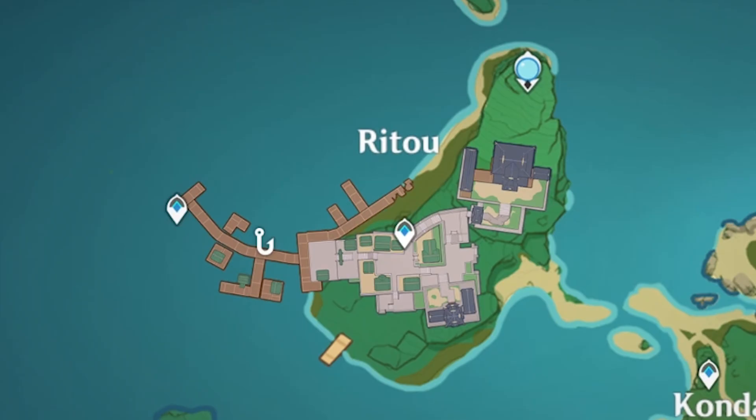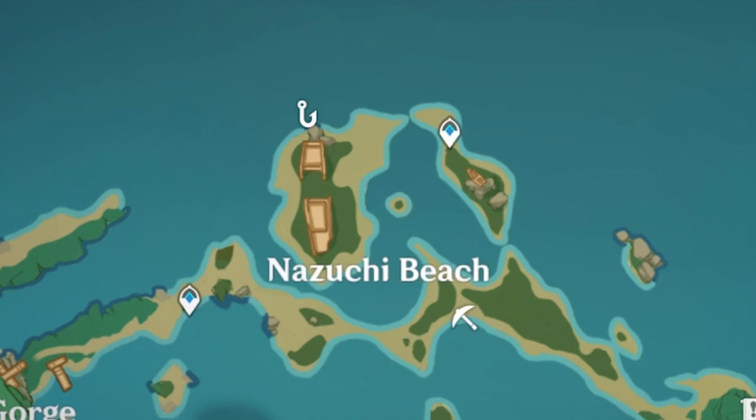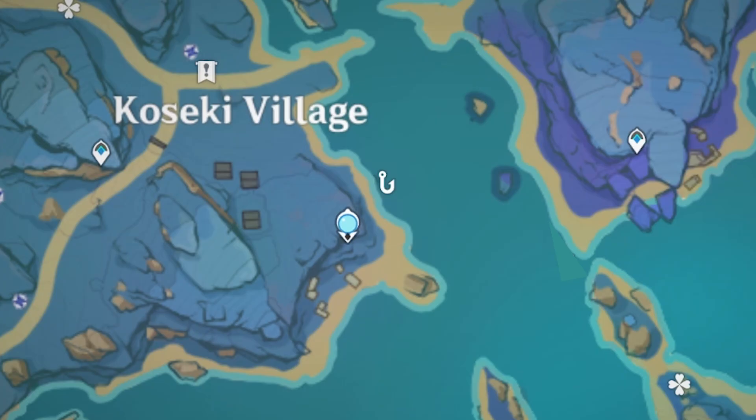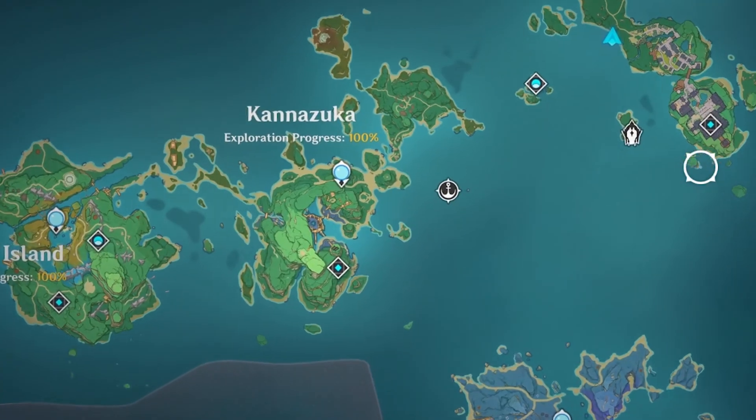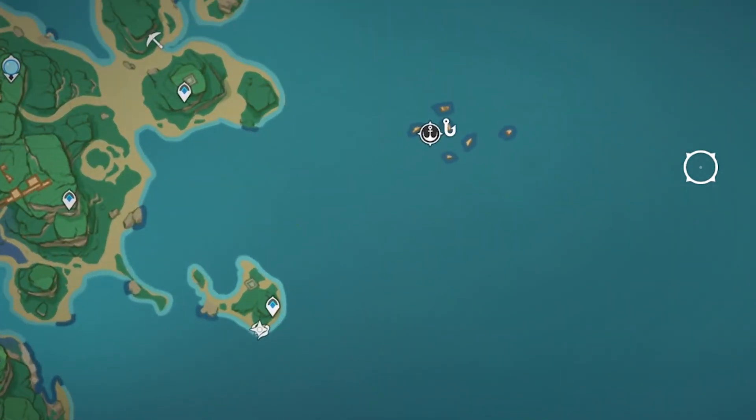Moving on to Inazuma, you can find these fish at Rito, Nozuchi Beach behind the broken ship, and by the Statue of the Seven on Seirei Island. The only place to find angelfish is on Kannazuka Island, where you can see my ship is located.